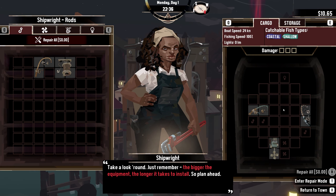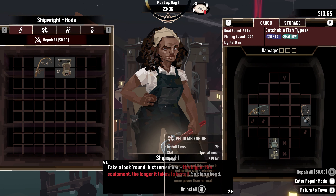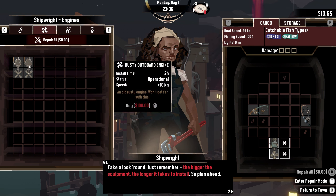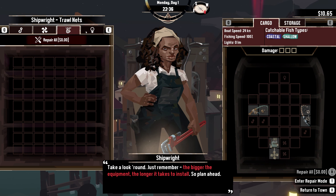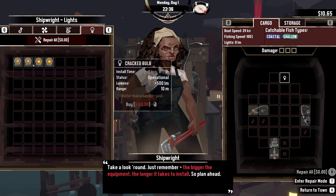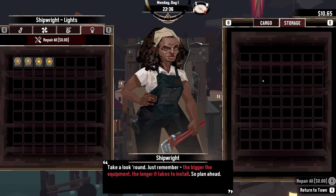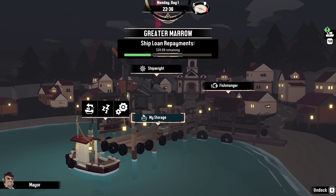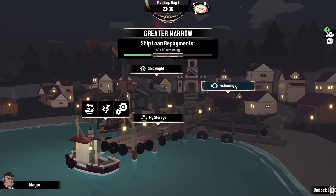There we go - installation took two hours. Here's where all the gear goes, nice. We can also buy a rusty outboard engine. We haven't researched much - some better lighting, though I'm not sure why we need it since I could see just fine. That's the storage area. Do we need to end the day? I'm not sure.